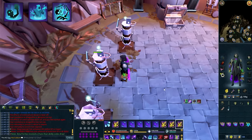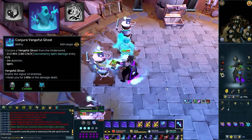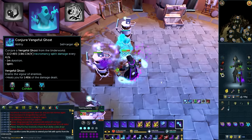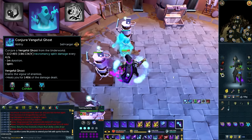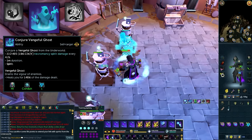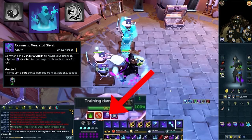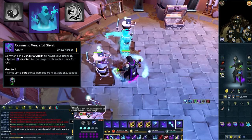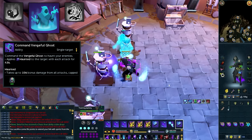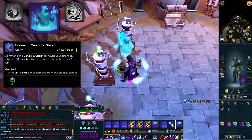The second conjurer is the Vengeful Ghost, which is extremely powerful. Although he doesn't look like much, he provides consistent heals as you heal for a proportion of the damage he deals every time he attacks. If you command the Vengeful Ghost, your target will be applied with a debuff called Haunt, which will make your target take up to 10% bonus damage from all attacks and sources. You always want to have a ghost conjured, and you always want it to be commanded.